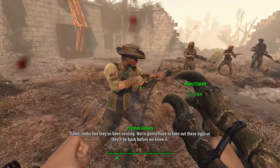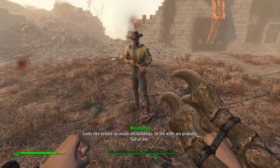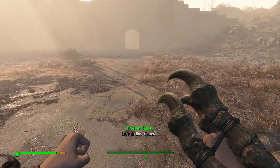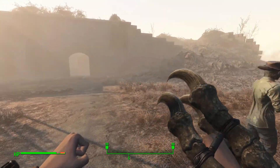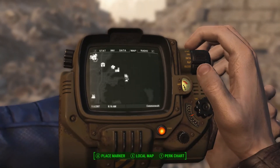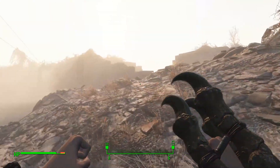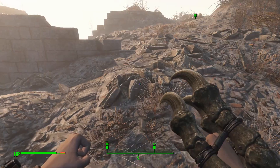Damn, looks like they've been nesting. We're gonna have to take out these eggs or they'll be back before we know it. Lurks like to hold up inside old buildings so the walls are probably full of them. You hold here in the courtyard and take care of any eggs you find — the General and I will clear the walls. So we're gonna go up along the walls and then once we kill enough of them the Marlach Queen will pop up. A good thing to do is to get some bottle cap mines and pop them down here so when the Marlach Queen shows up she takes quite a bit of damage. Anyway, we're gonna take care of these egg nests and then we'll be right back.